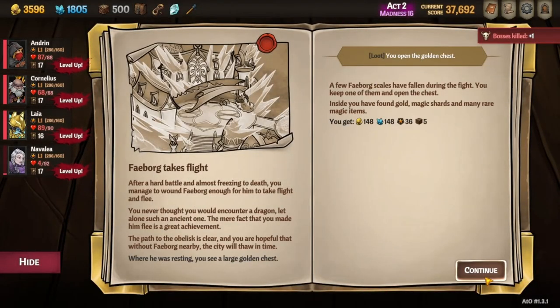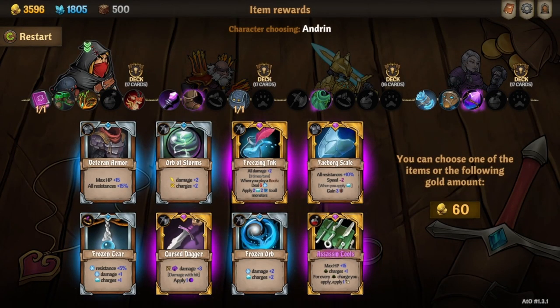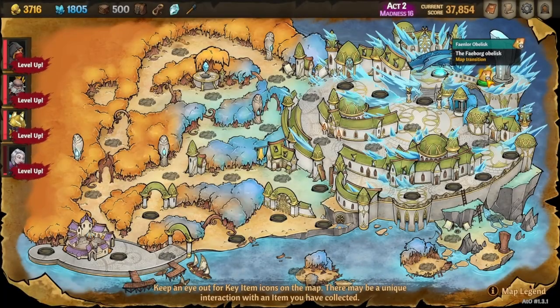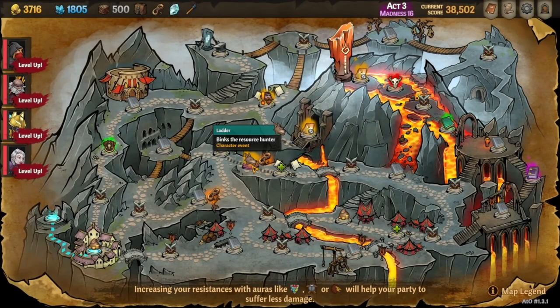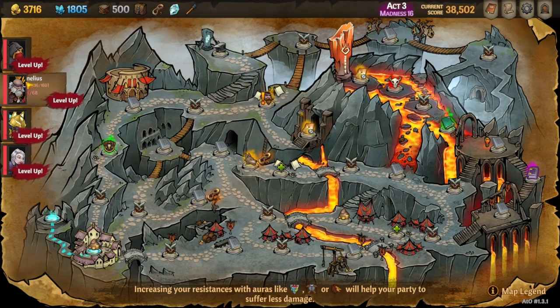Have I mentioned Navalya is just the best carry? Because man, Navalya is like the best carry. Freezing Ink is of course really worthwhile to grab as well. Every time Cornelius plays a book, he'll be doing frost damage and applying chill and wet charges to the entire enemy team, meaning he'll be able to do a decent amount of damage as well as support Navalya's damage even further.